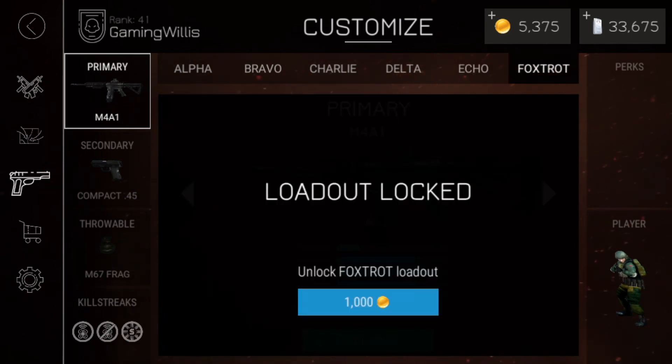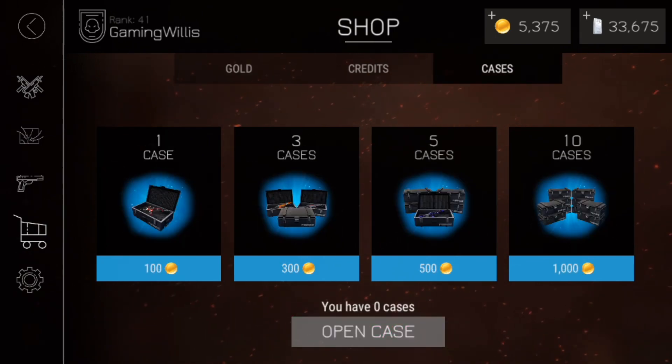I think we'll leave it at that, I'm not gonna do the Foxtrot one right now. We're gonna open about 50 cases I think. Yeah, you can get 10 cases for 1000 gold, so I'll spend 5000 gold here on cases.